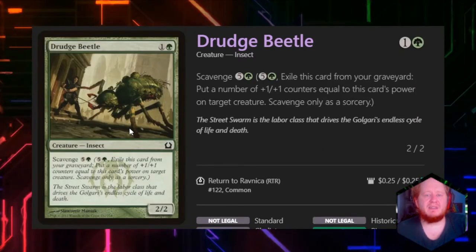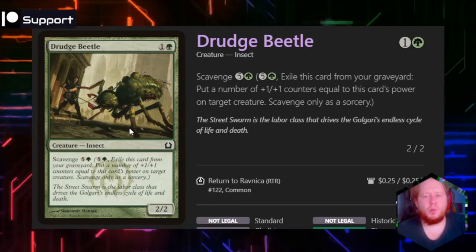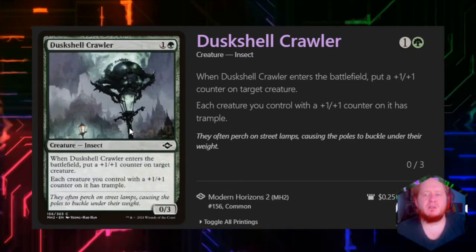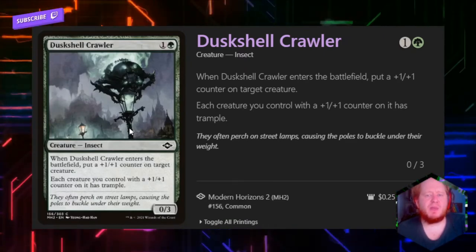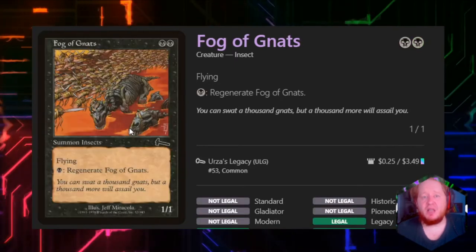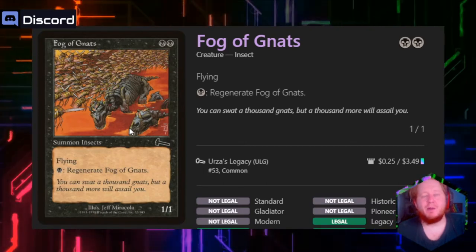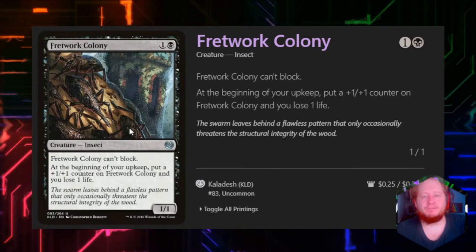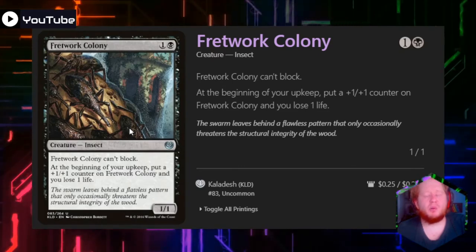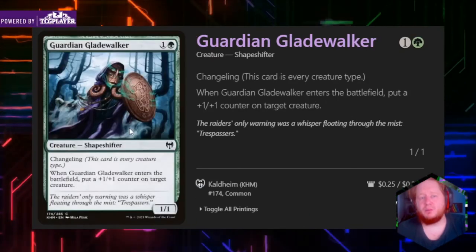Dredge Beetle for 1 and green has Scavenge — if we pay 5 and a green and remove it from our graveyard, we put 2 +1/+1 counters on any creature. We're probably not going to get a lot of use out of that. Dusk Scale Crawler for 1 and green — when it enters the battlefield, we put a 1/1 counter on a creature, and each creature with a 1/1 counter on it has trample — just evasion to get damage through. Fog of Gnats for 2 black is a 1/1 with flying, but we can pay 1 black to regenerate. Threatwort Colony for 1 and black can't block; at the beginning of our upkeep, we put a 1/1 counter on it but we lose 1 life. It can become a massive body, but having sac outlets on board is important with this card.